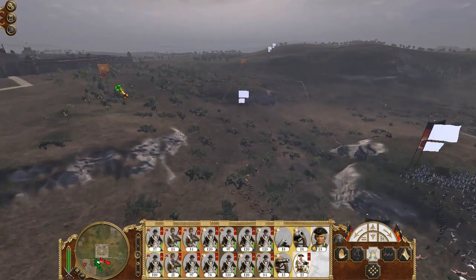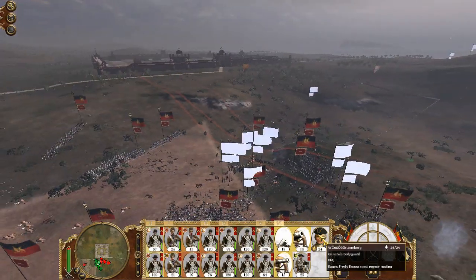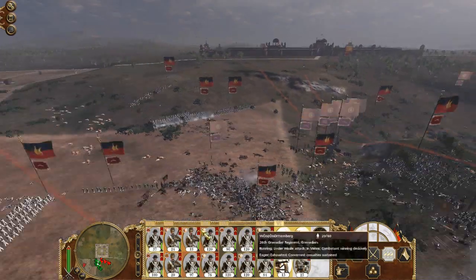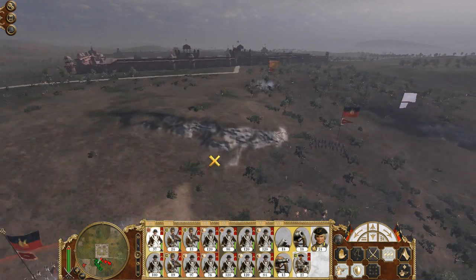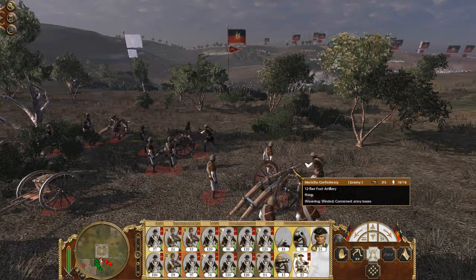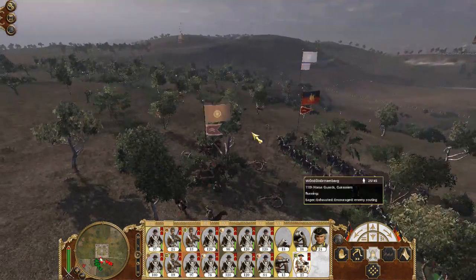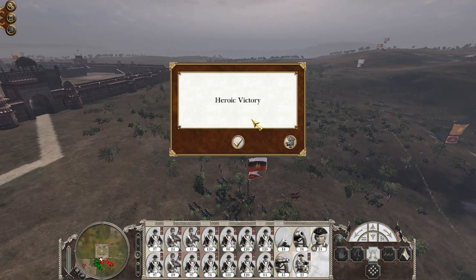And there they go. We no longer need you, artillery. That was quite nasty. Grenadiers, you need to rest, so get out of there. They fired their volley, so we should be good. That is a routing unit. And the battle for Hindustan was a decisive Wittenberg — well, German Empire victory. Heroic victory! I expect nothing less of them.